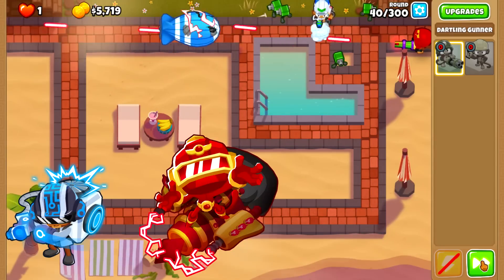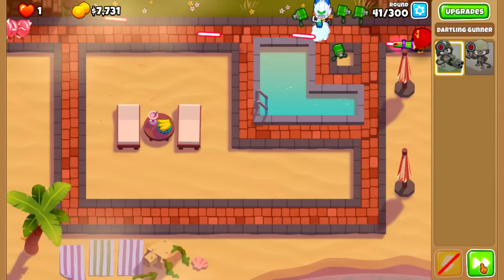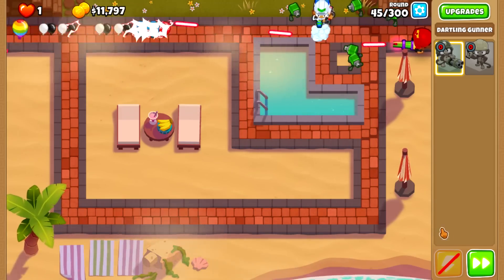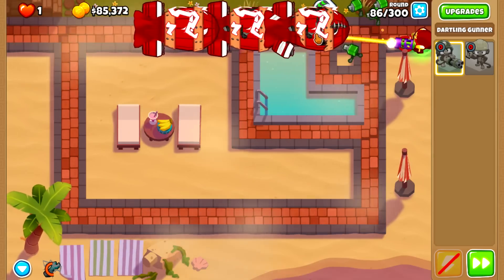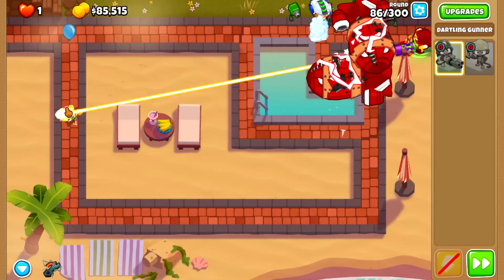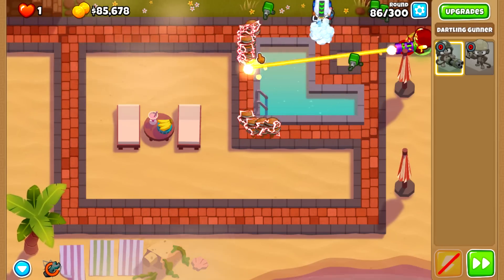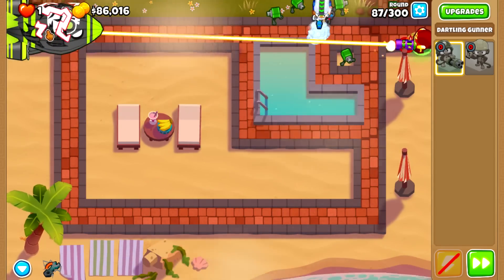The next combo is the best one I could find, and was tipped to me by one of my viewers: the Ray of Doom and the Ultra Boost. Now, this is technically not a 2TC combo because you can't afford the Ultra Boost before round 100 when doing this combo, and thus it doesn't qualify as a solution to the last 2TC video. But for our purposes it counts. We get the Overclock and constantly use it on the Plasma Accelerator — since it's a tier 4 we have 100% uptime. On some rounds like 86 you will need to micro the Dart Link pretty well as the fortified ceramics are a bit of an issue. On round 87 we can buy the Ray of Doom mid-round, and from here it's very easy. On round 106 we buy the Ultra Boost and start giving the Ray of Doom some stacks.